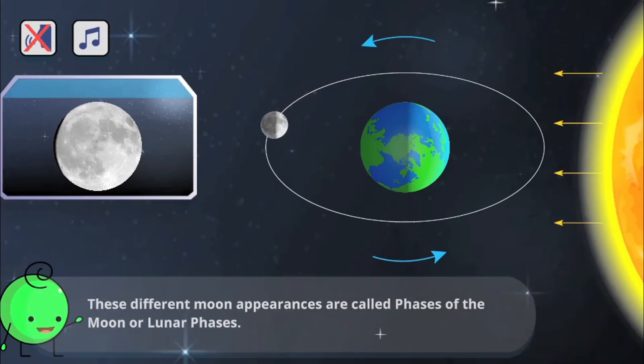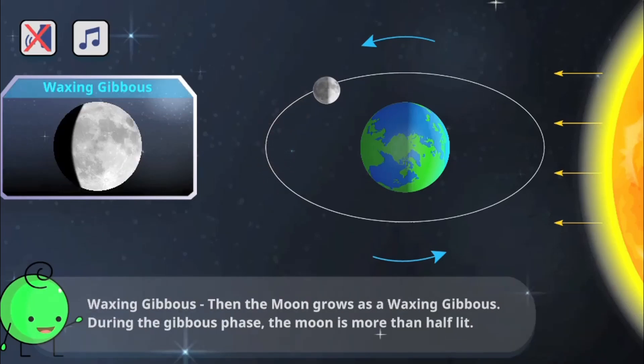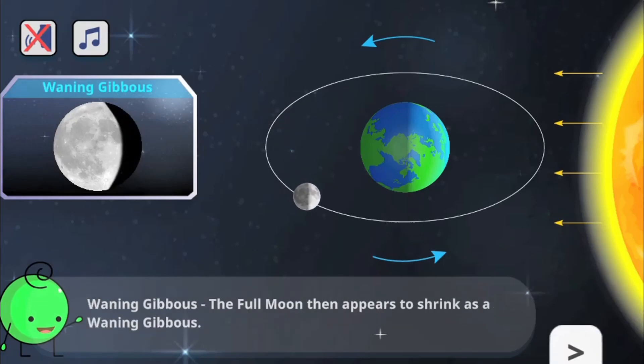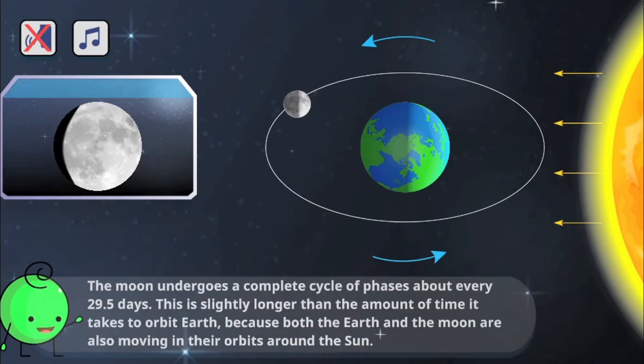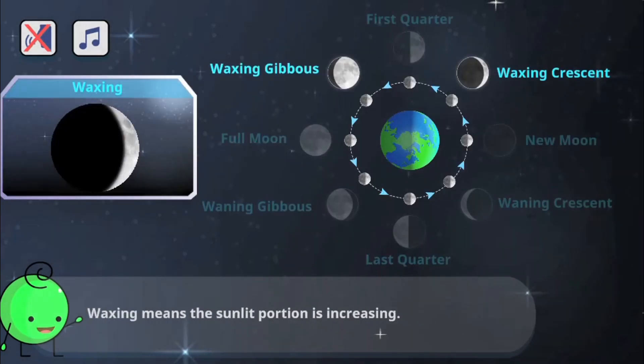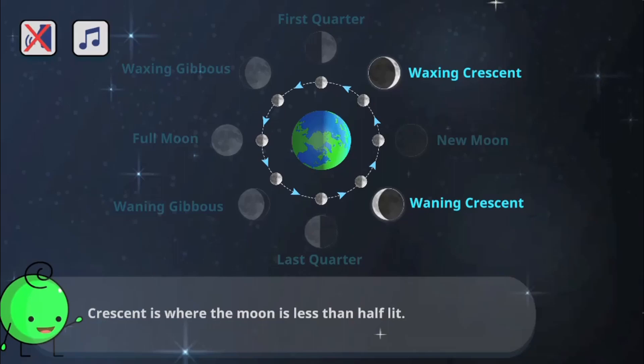Use the mouse to click on the different buttons to rotate the sun, the earth, and the moon into different positions to observe different moon phases. Read interesting facts about science to help you understand the different moon phases.